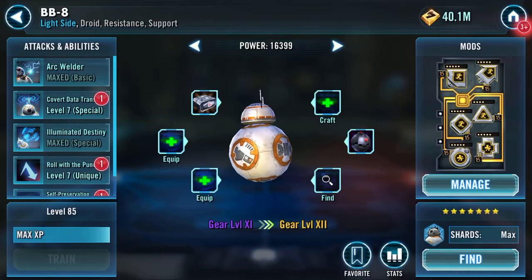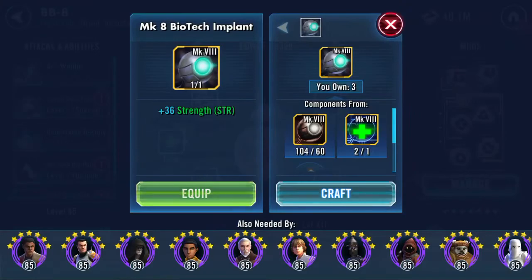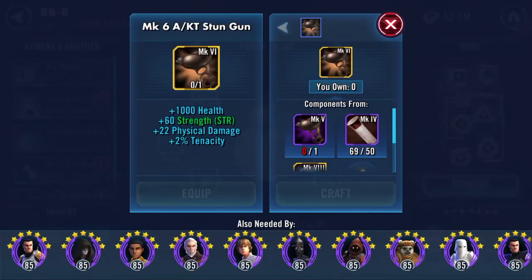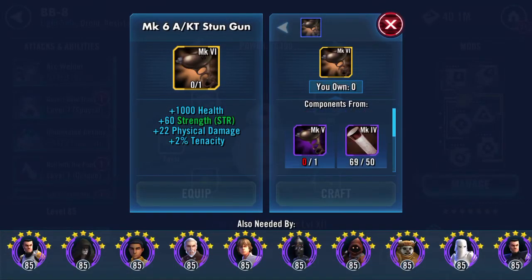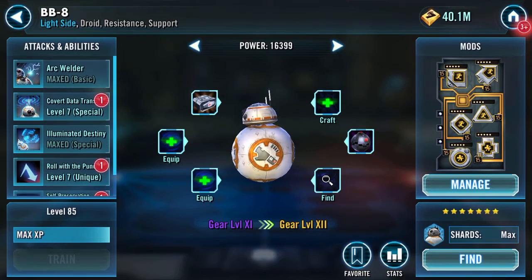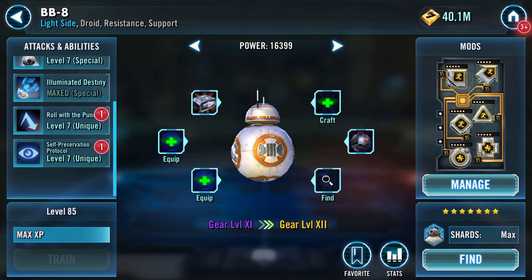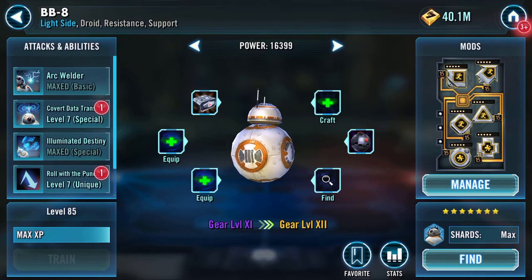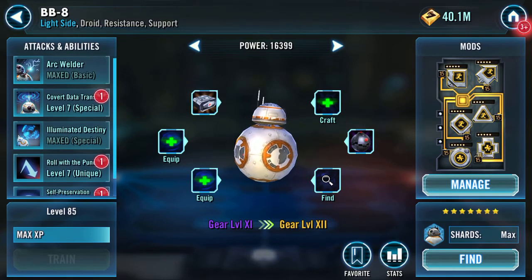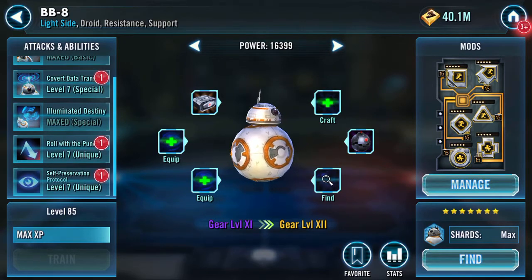Only 19 increment there — I don't think any of these boost the speed. Some of those gear pieces are going to take a while. Here's my BB-8 at the moment — arc welder and illuminated destiny are the only two omegas, everything else is at seven.